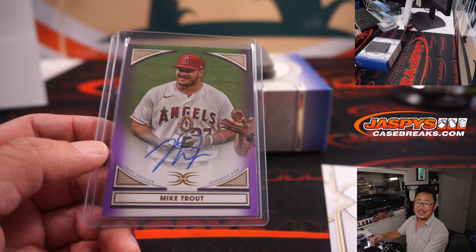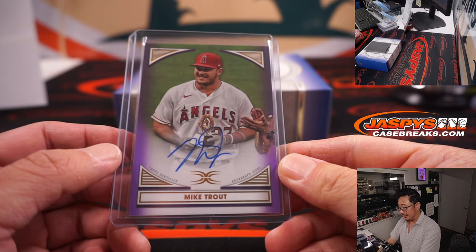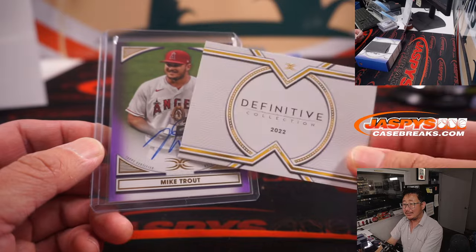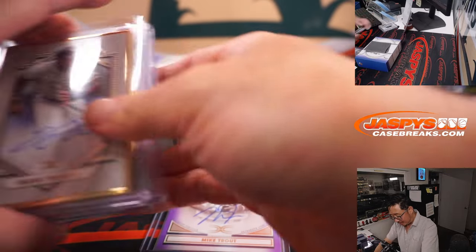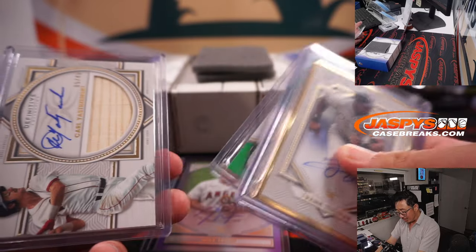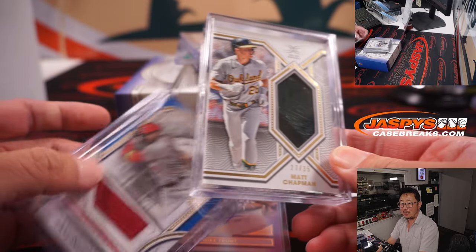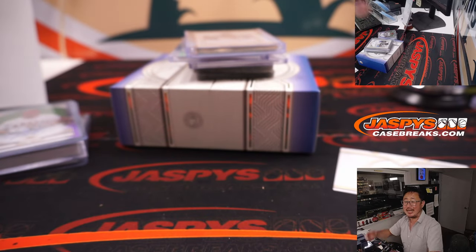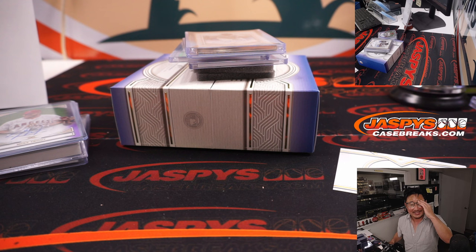All aboard the Big Hit Express! Let it keep going. Something's brewing. That is nice. That's a great way to end the night. You got the Trout, dual auto Acuna, Yaz, piece of a helmet, and the Mike Trout four out of five. I'm Joe for JazBeesCaseBreaks.com. We got a lot of Definitive in the store — check it out. I'll see you next time. Bye-bye.